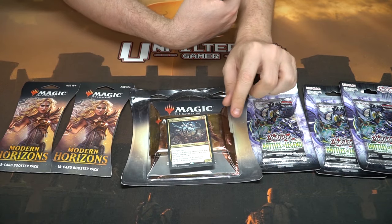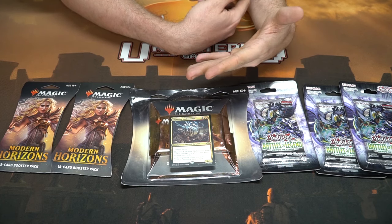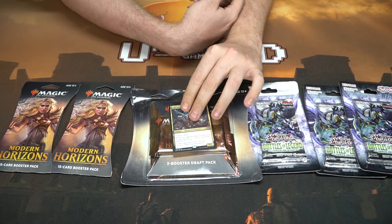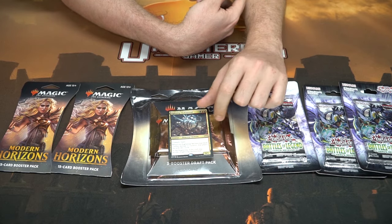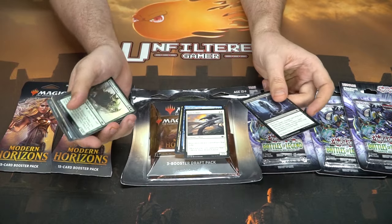I pulled this guy here which is a Lightning Skeletal — it's got trample, haste, it's a six-one, costs three, and when it hits a player they lose two cards from their hand. That's good, but it goes away. Like a lot of the other elementals — a lot of strength or toughness but very low health, though it doesn't matter because they disappear anyway.